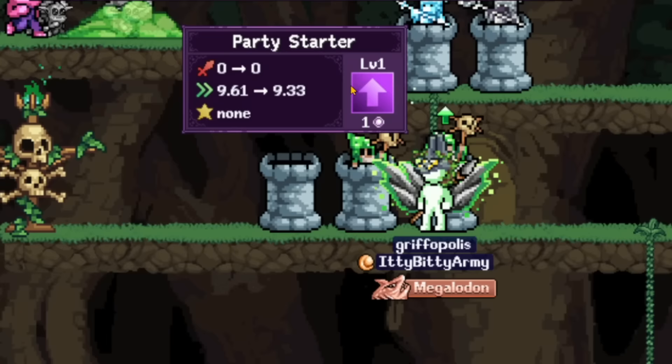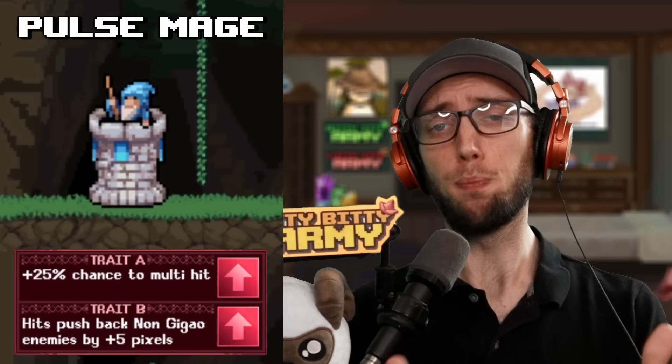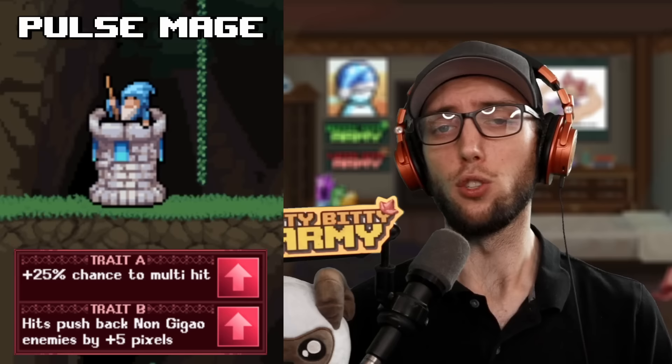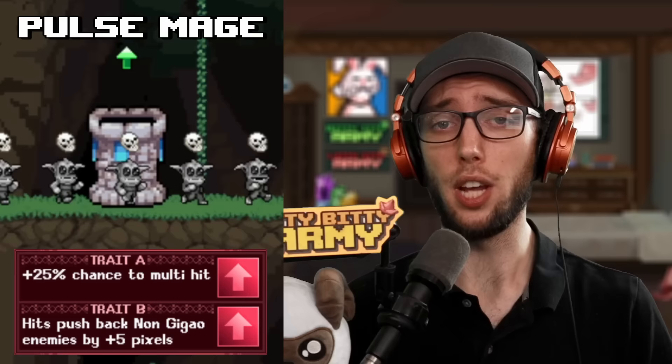Every tower has a perk bonus at level five. During the tower defense, for example, Party Starter would be AAB, so you'll level up that tower to level 15 and you'll pick two from the top bonus and one from the bottom bonus. First tower we're going to look at is Pulse Mage, the first tower that you'll get and also the first one you're going to replace. It does single target damage with the A trait being 25% chance to multi-hit and the B trait doing a pushback to enemies by five pixels. With boss monsters, the pushback does not affect them. Although it's a solid tower for early game, it will end up being useless mid-game. Setup for this tower is going to be AAB.